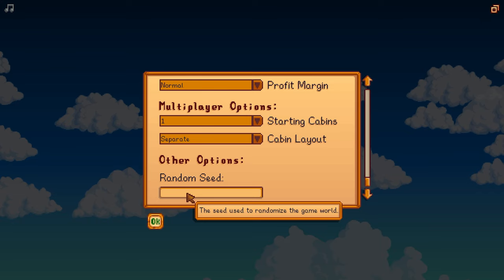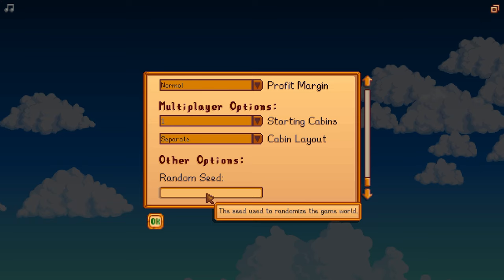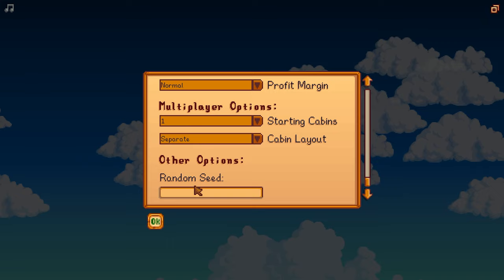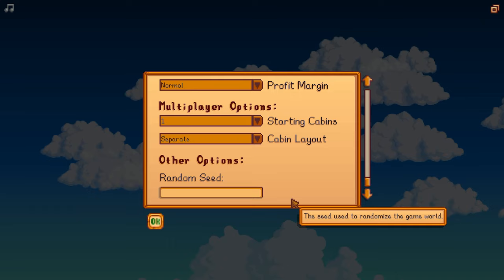Then random seed — if you don't put your own seed in here, the game will create and generate a random seed for you, which is probably one of the better, more fun options. If you've looked up a seed that you prefer, you can put it in here, or if you just want to go wild and create your own, you can do that as well. This affects things like remixed bundles, daily shop inventories, forageables, bubble spots, help wanted quests, seed makers, recycling machines, fish ponds, crab pots, garbage cans, grass, trash bear, and more. If you're just playing your first playthrough, you probably don't want to worry about that unless you really want to min-max.